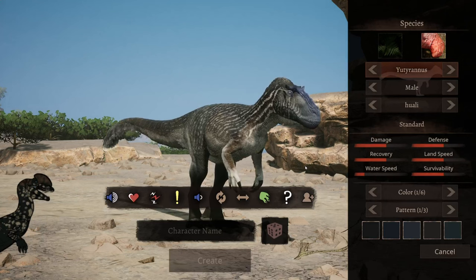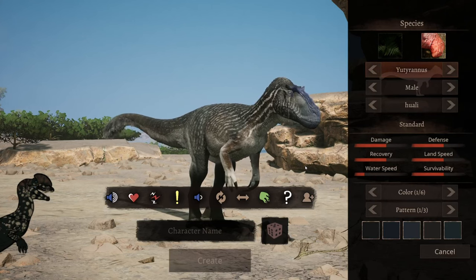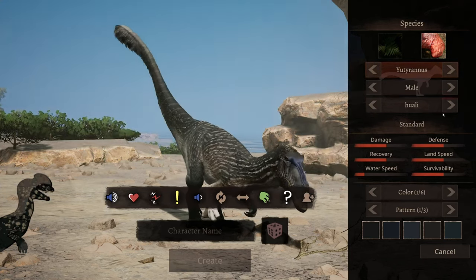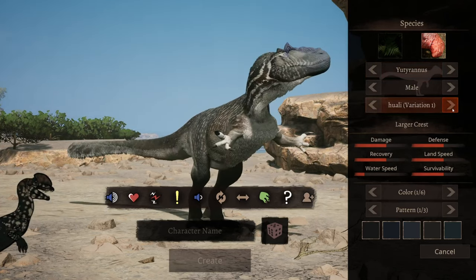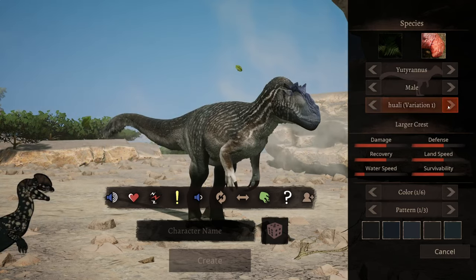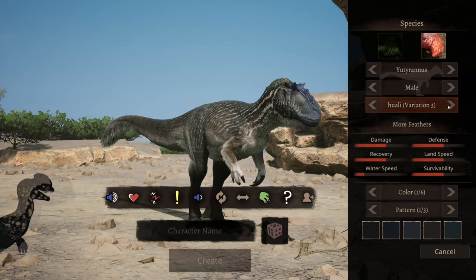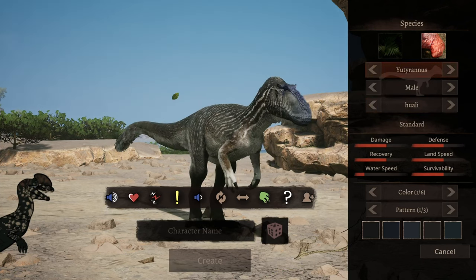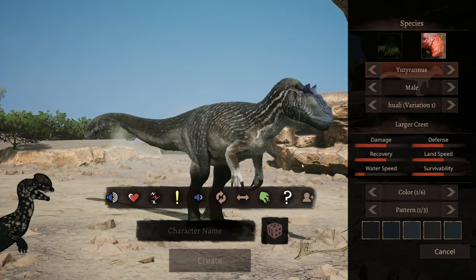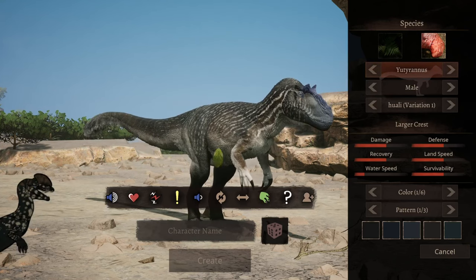We will be showing off the different subspecies and as you can tell, there is already a major difference between the male and the female colors, but let's go into the subspecies first. Here is one with the larger crests — just standard. Here is larger crests. Here is the paleo, I'm guessing paleo accurate, more feathers, and then just back to standard. I think I would prefer a more chonky version but not too chonky, and larger crests.